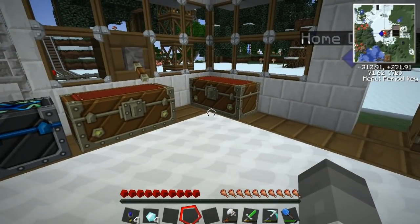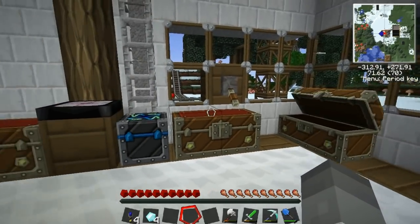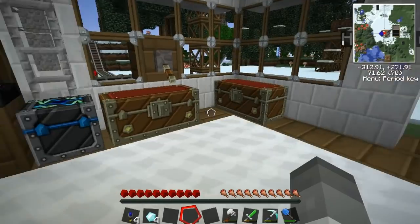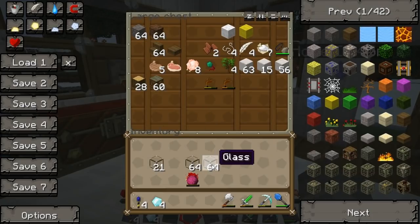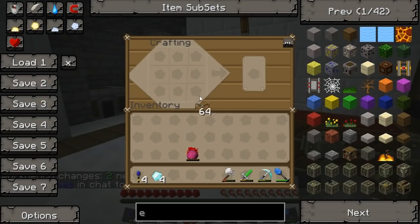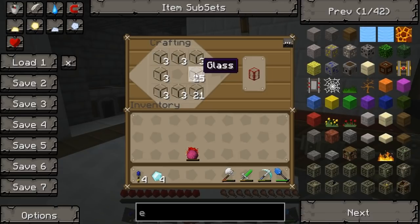Now we need some tanks - tanks made of glass as ever. I think we'll make a bit more glass. A couple of stacks, easy as that. We won't need that many straight away, but we will need some eventually. We need three tanks at first, and also some tanks to hold the fuel in, which is the refined version of the oil. So we'll make a bunch.